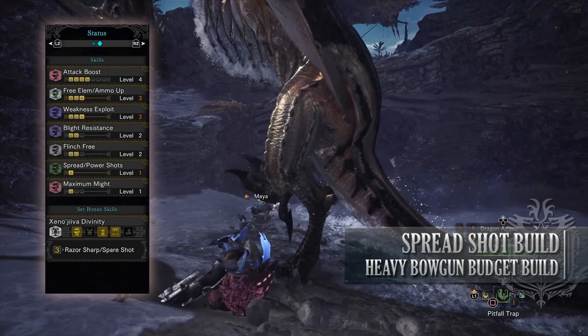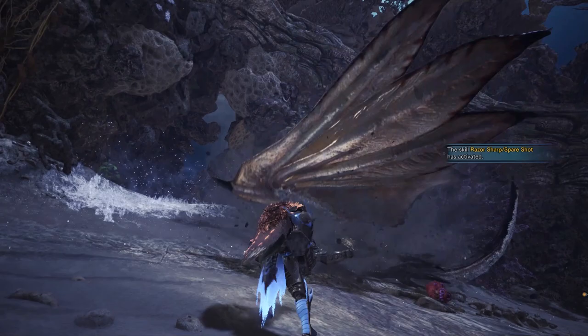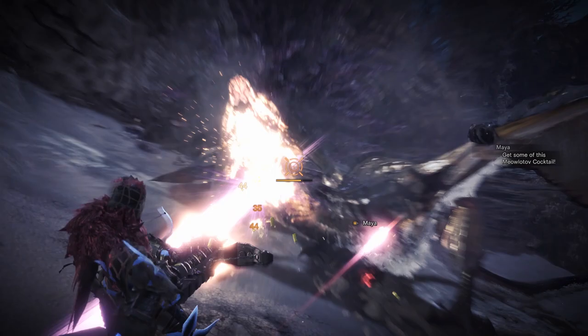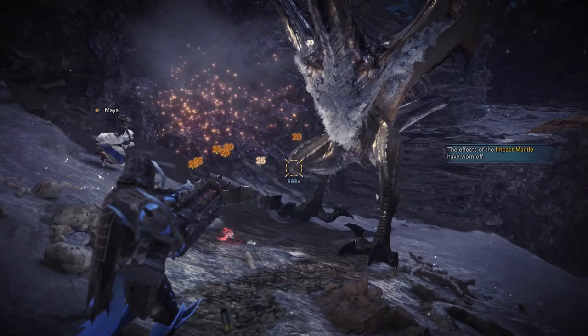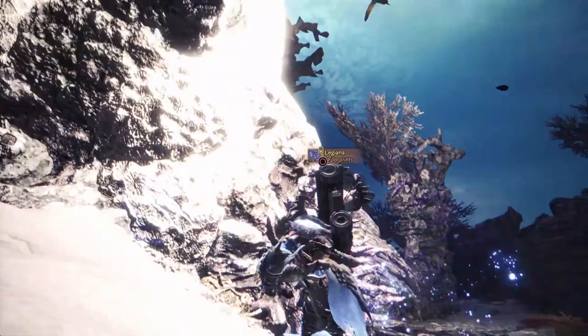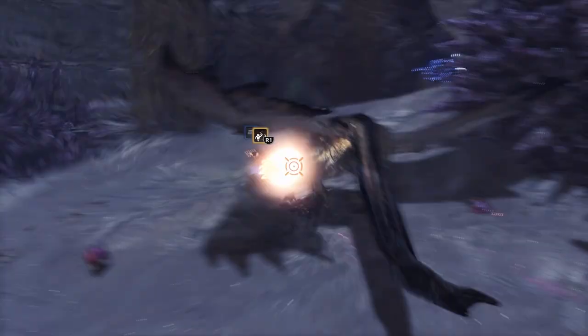As you can see, we've had to sacrifice a lot of DPS potential in order to get the Xeno'jiiva Divinity set bonus. But sometimes, if the wins are in your favor and multiple bullets are not used up thanks to that Spare Shot skill, it means you can put out a lot of damage — but unfortunately you're relying a little bit on luck. This build can be augmented if you want to drop the Spare Shot skill, but means that you're going to have to reload more often. Also with this build, remember that you can swap up the weapon so long as it has Spread 3 ammunition type, but be aware of the recoil and reload times — if they have an incredibly high amount of recoil or a slow reload time, it may be better to swap out the Close Range Up mods for ones to counter those issues.